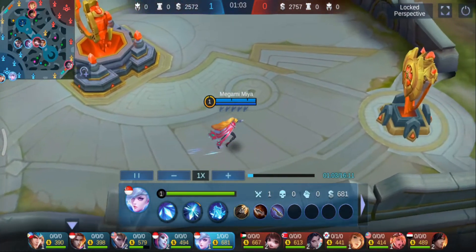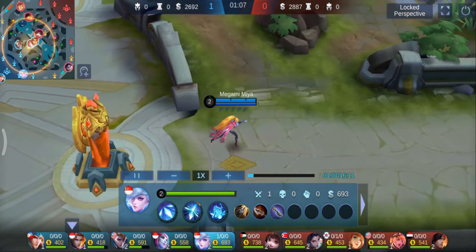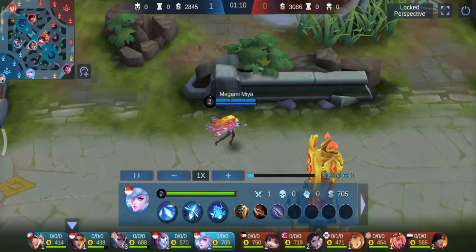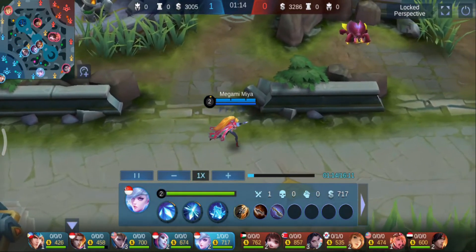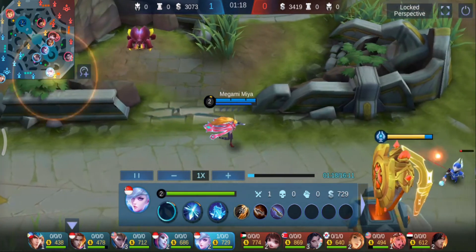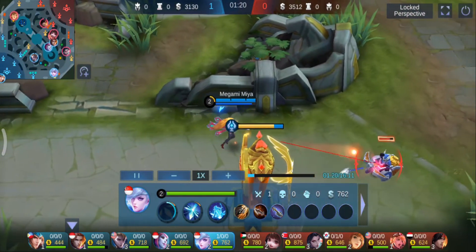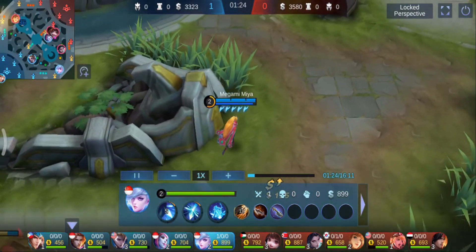Just tower hug and make sure to steal the crab with your second skill. Once your team is taking turtle, you can proceed to continue pressuring your lane as the enemy will be too distracted to gank you. And that basically concludes the early game phase as an offlane Mia. You should try rotating to other lanes after clearing your wave, as you'll have enough firepower at this point to change the result of teamfights, unless you failed to do what I said.